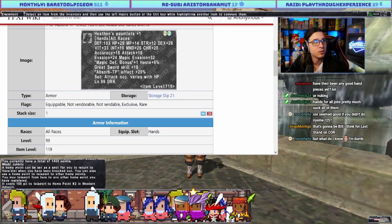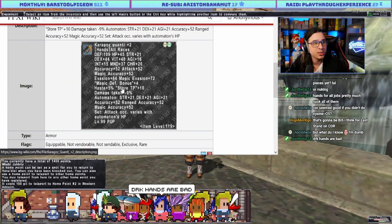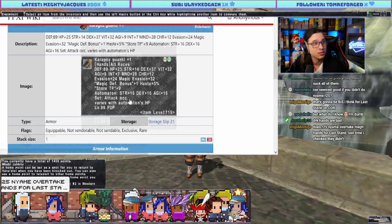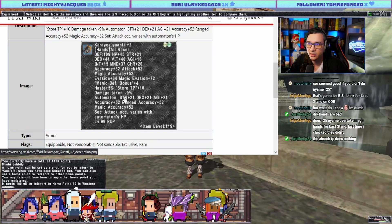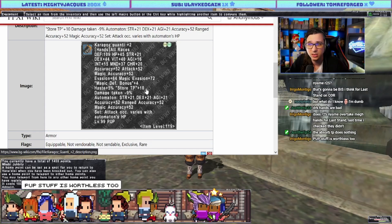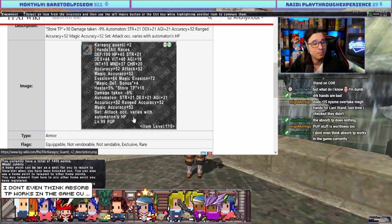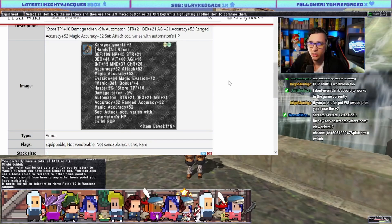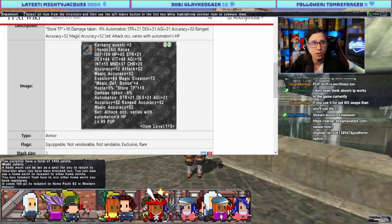Puppetmaster piece. Store TP 10, DT minus 9, automaton — that's a lot of stats. Does R25 Naami overtake Meganata hands for Last Stand? Last time you checked they didn't — probably still true. I don't see this being good. Maybe the PUP mythic builds — any Pups want to comment on Twitch or YouTube, let me know if there's something I'm missing.